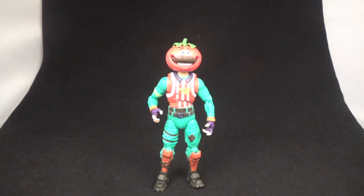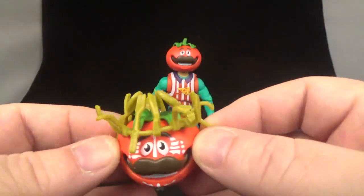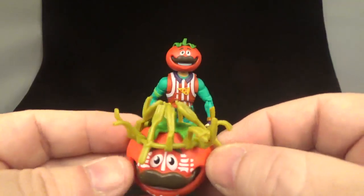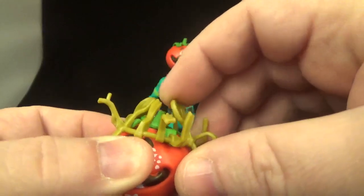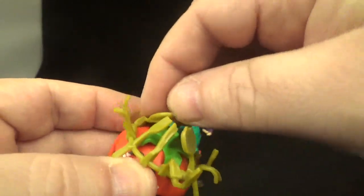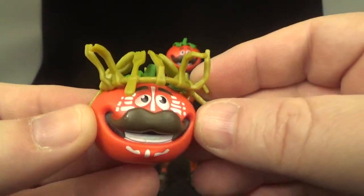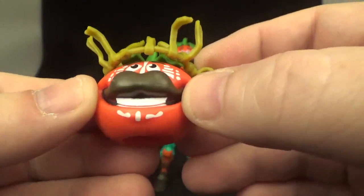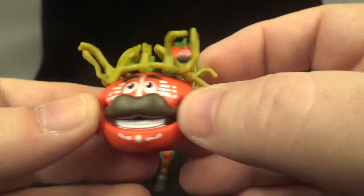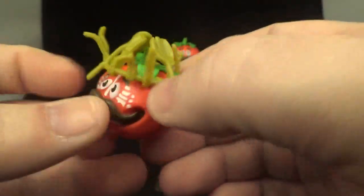Let's take a look at all the accessories he comes with — he does come with quite a few. He comes with an alternate head, and he's got a crown of utensils — some forks, sporks, knives, and spoons and stuff. Pretty cool. It is a little softer rubber, so you can bend them a little, but don't bend them too far or you will snap them. And he's got some nice war paint — some white paint, like he's going into war or battle or something like that.